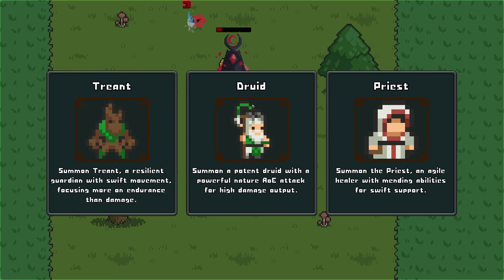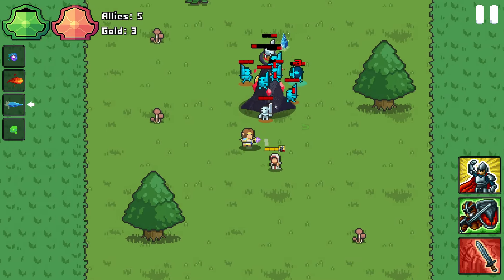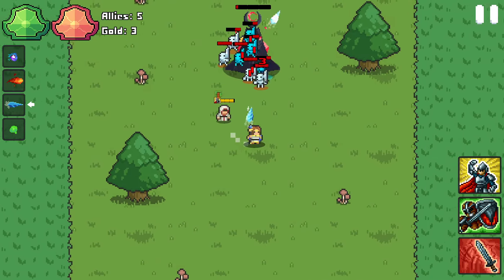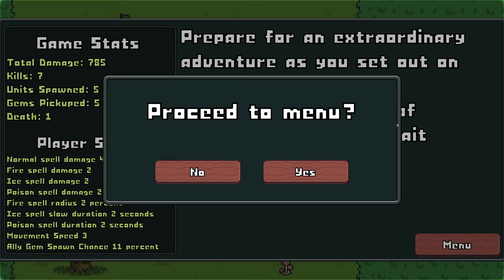I think there are hotkeys for these different things. Treant — resilient guardian with swift movements, focusing more on endurance than damage. Druid — powerful nature AOE attack, fight damage. Some priest — agile healer. I guess the frost spell is a pretty good one because I'm still damaging that center point even while there was other stuff around.